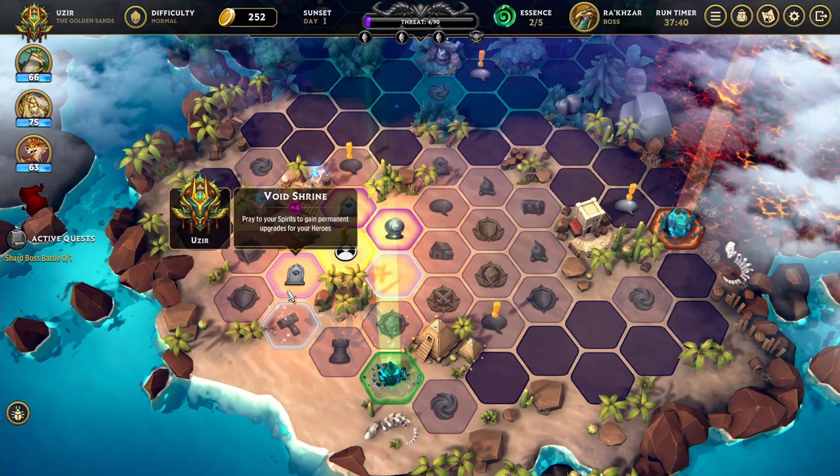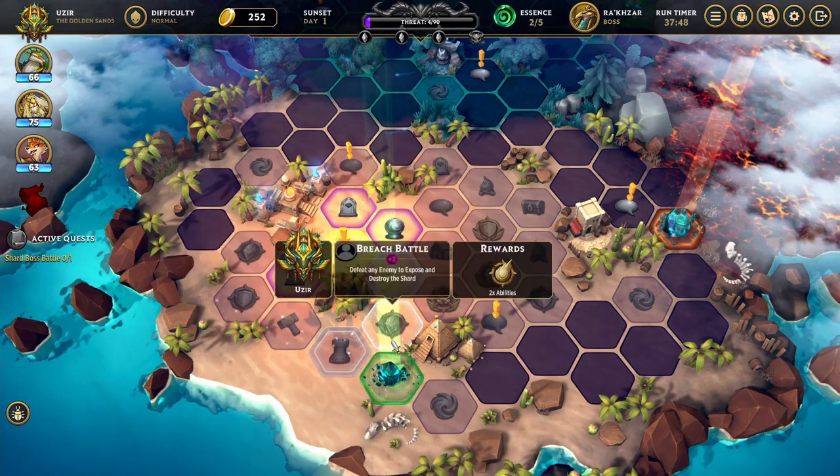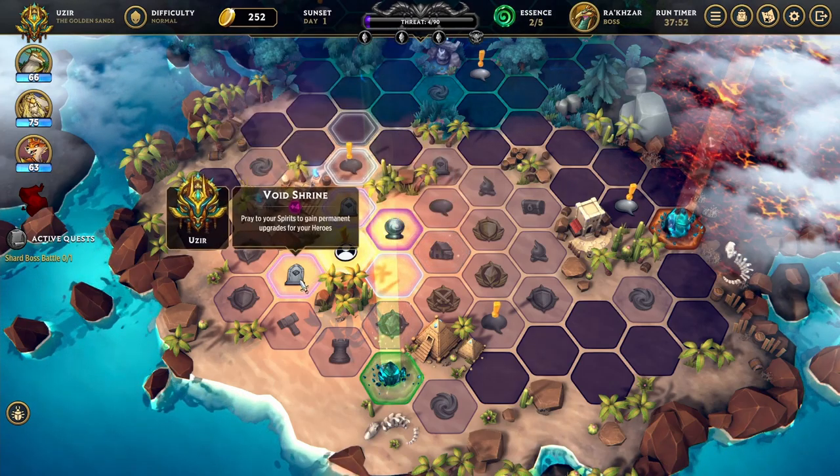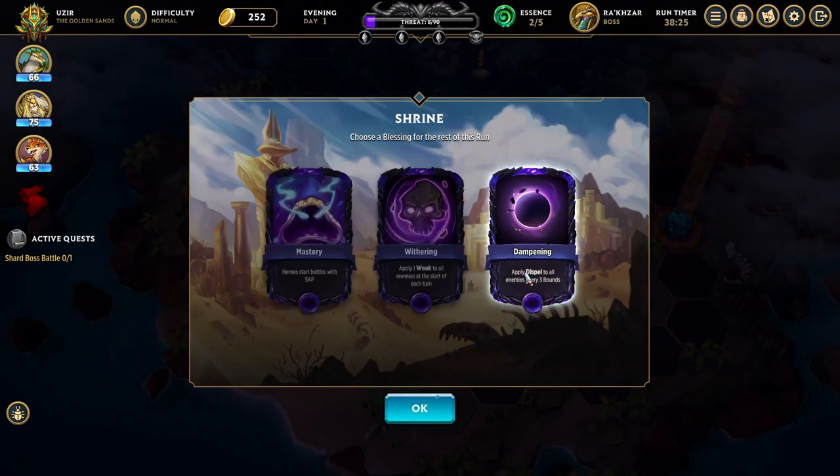Let's head on over to this void shrine. At the Voyage Trance — now it's night time — we choose a blessing for the rest of this run. Options: Start battles with 5 AP so you dump your hand at the very beginning; apply one weak to all enemies at the start of each turn, decreasing their damage by 10% per stack; or apply dispel to all enemies every three rounds. I think I'll go with the dispel one — there's always some dispelling on the horizon if enemies have some annoying buff I can't get rid of.